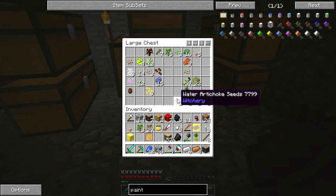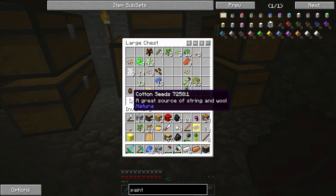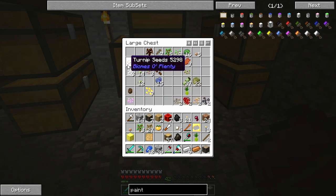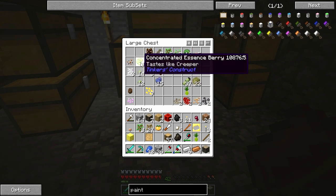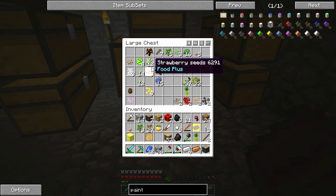Water artichoke seeds — interesting. Cotton seeds, great source of string and wool — that sounds pretty nice. Turnip, concentrated essence berry. I don't know what that means. Tastes like creeper. Well, I know I can plant some of these.